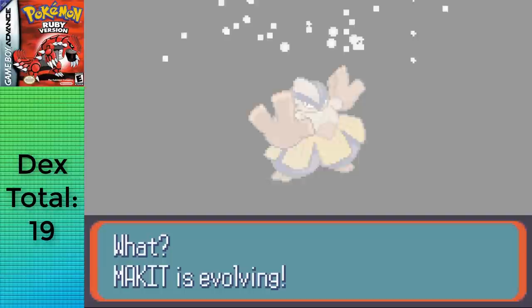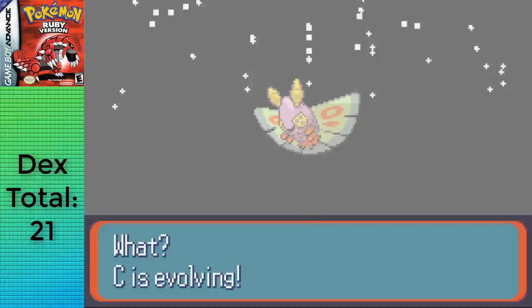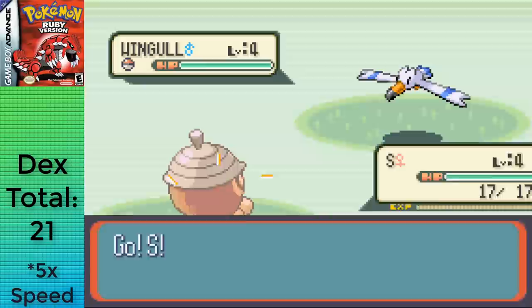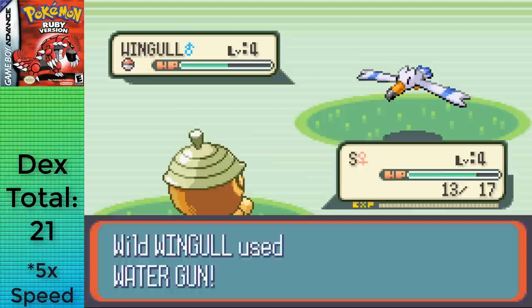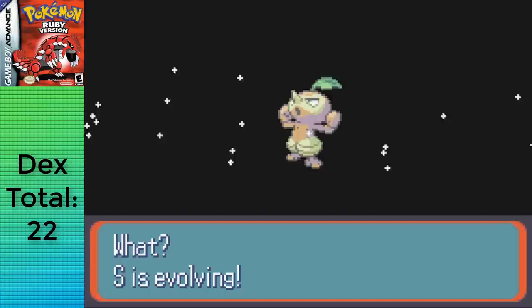Next up are the Cocoons, which I switch-trained with Mudkip. Mudkip can KO stuff easily and has a lot of PP and defense. Silcoon evolved into Beautifly at level 10, as did Cascoon into Dustox at the same level. Next is Seedot, which is frustrating because it only has Bide. It does get Nature Power at level 13, but that turns into Shadow Ball in caves, making it useless against the Normal-type Whismur. After two trips of Bide, healing, and switch training, Seedot evolved into Nuzleaf at level 14. We don't have a Leaf Stone yet, so we'll be waiting on Shiftry.